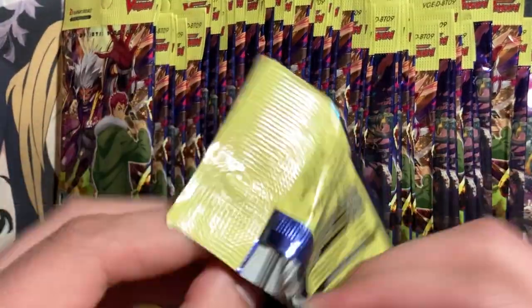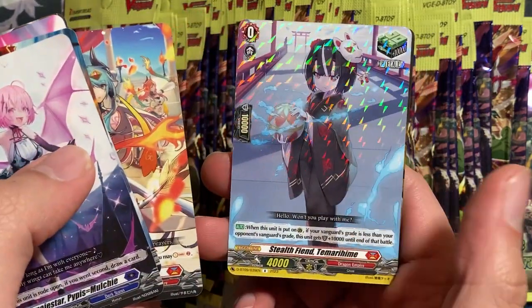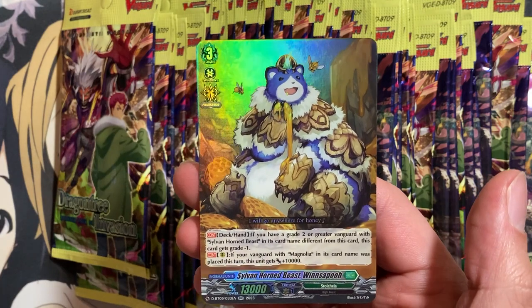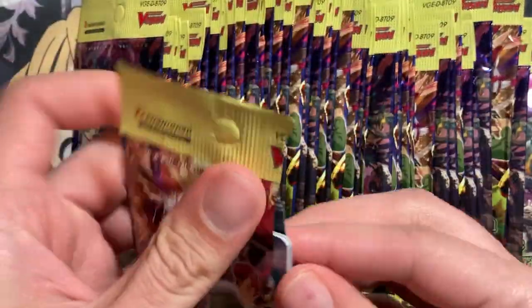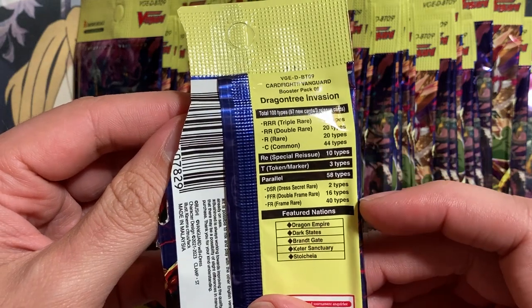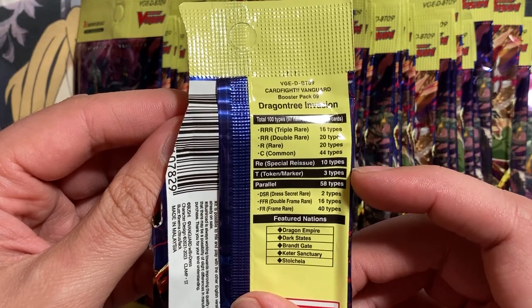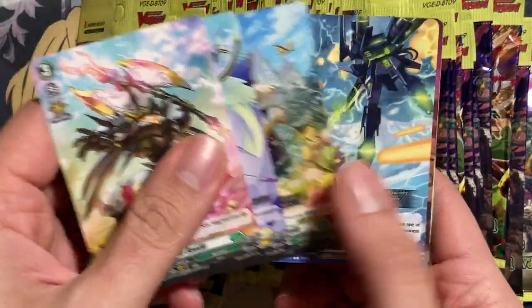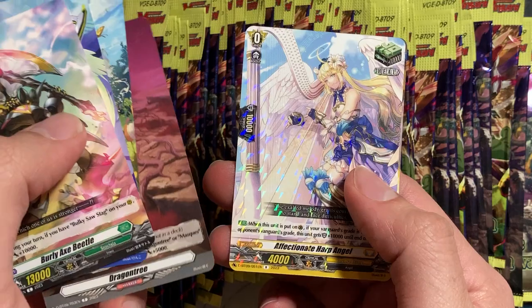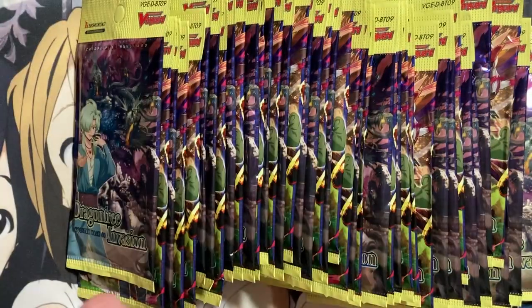Next pack — let's see if we can continue the triple rare trend. We have Stealth Thien Temurahime and Sylvan Horned Beast Winsapu, the double rare Stoicheia unit. Let's see if I can maybe pull one of the reprint triggers as well. So the frame rares, double frame rares, two dress secret rares, the reissue types, and token markers — there are 10 reissue types. Maybe we didn't get the triggers in the English release. We have Affectionate Harp Angel and another Winged Dragon Pyroceptera.